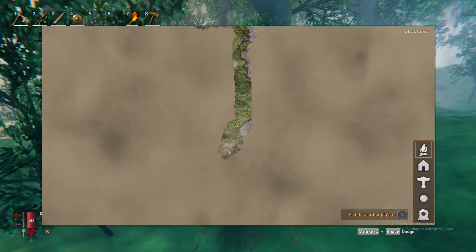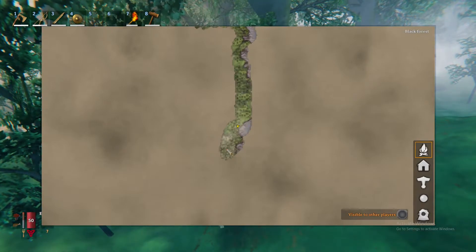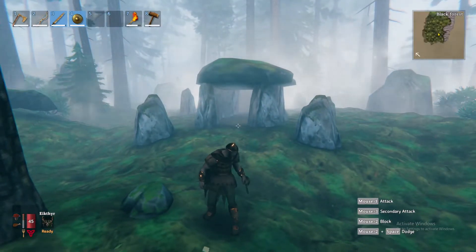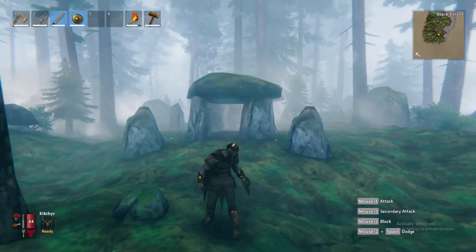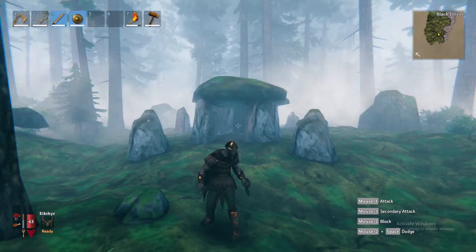Inside the black forest, there are little caves that you can go into. And just like the first boss, there'll be a stone inside one of the caves that will tell you where the second boss is. This is the cave you're looking for. If you can't seem to find anything like this, I would recommend looking for skeletons — skeletons will usually spawn near the cave entrance. So if you go towards the skeletons, they might lead you to where the cave is.